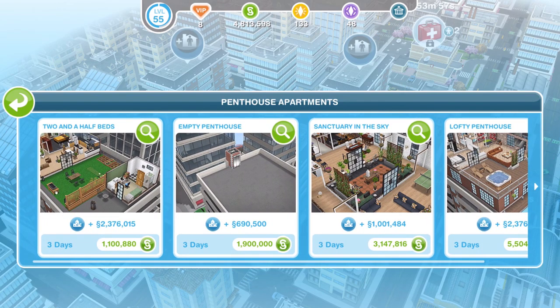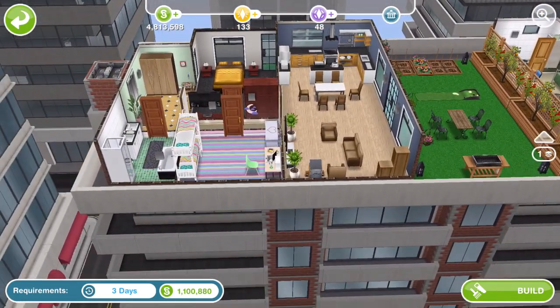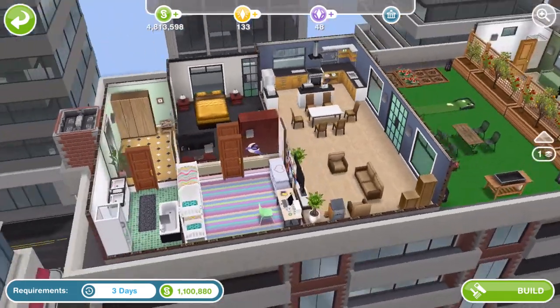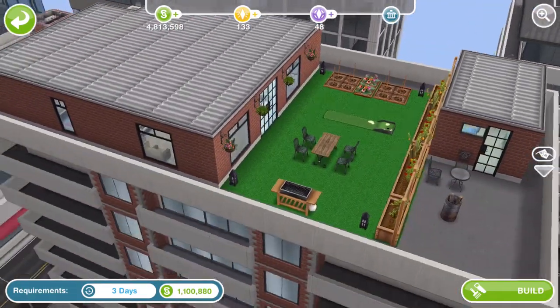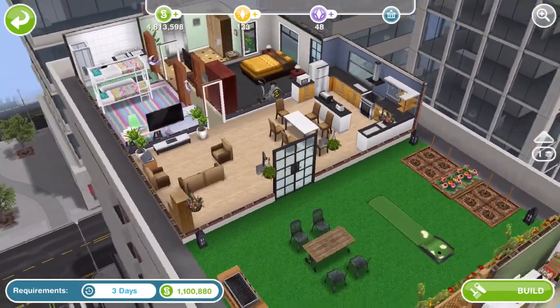We'll look at the two and a half beds first of all - this is the cheapest one. This looks crazy, it's just kind of a house built on the very top of this building. It looks mad. So this is just a one-storey penthouse. Let's take a look.